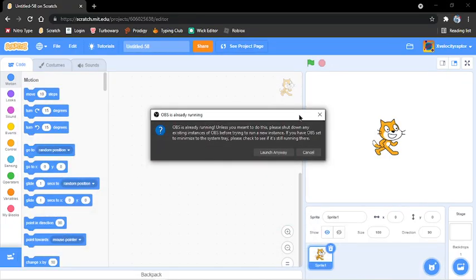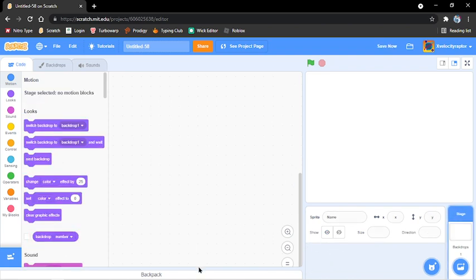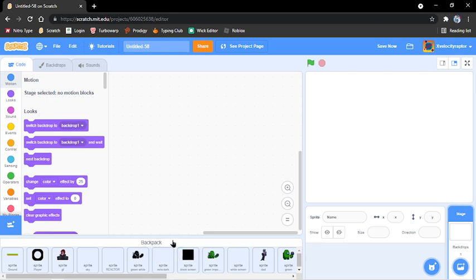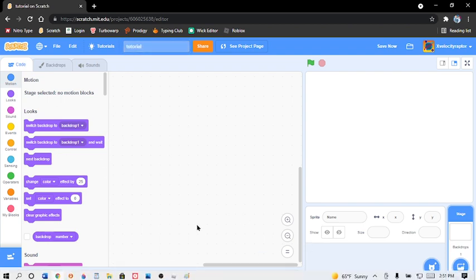So this is how to make an FNF thing on my account. Let's just name this Tutorial and get started.